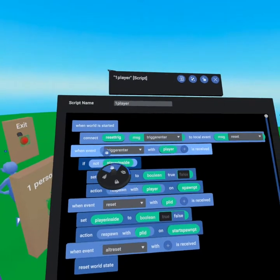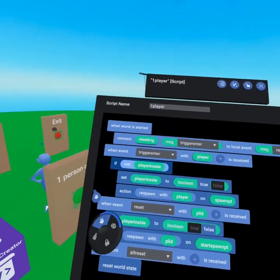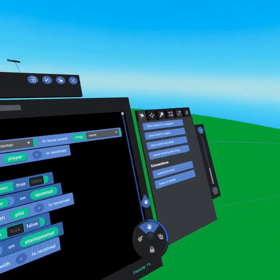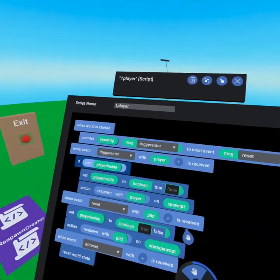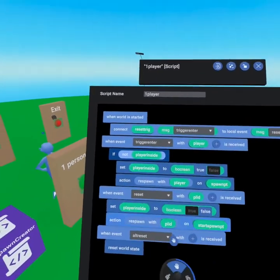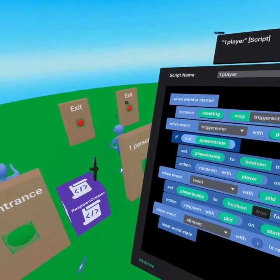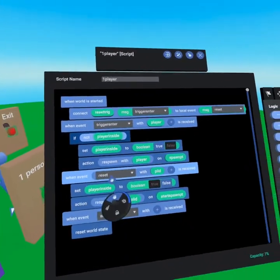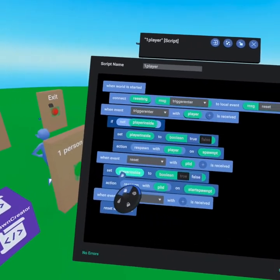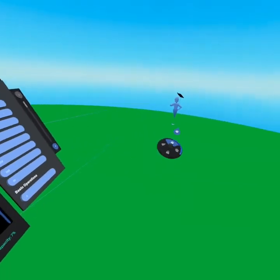When we have trigger enter with player on our main trigger — this is all running off the green trigger — we then say 'if not player inside.' The NOT statement is at the top of your operators tab. If there's not a player inside, we set 'player inside' to true because now there will be, and we respawn that player on the spawn point on the other side of the door. When they reach the red exit button, we send event reset with the player ID, set player inside to false, and respawn the player on the start spawn point.